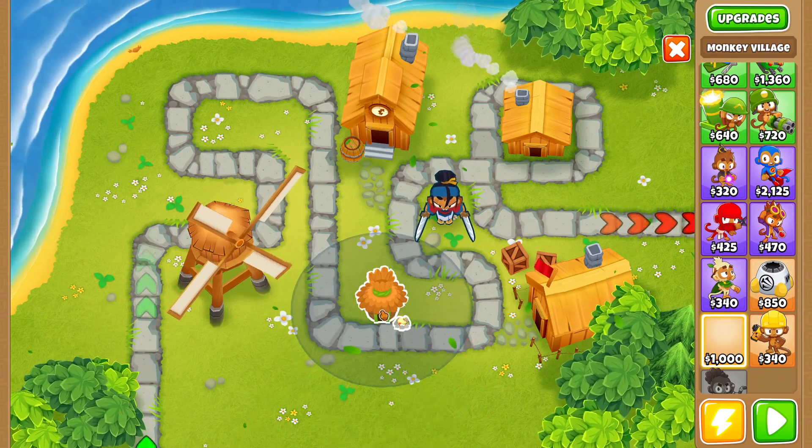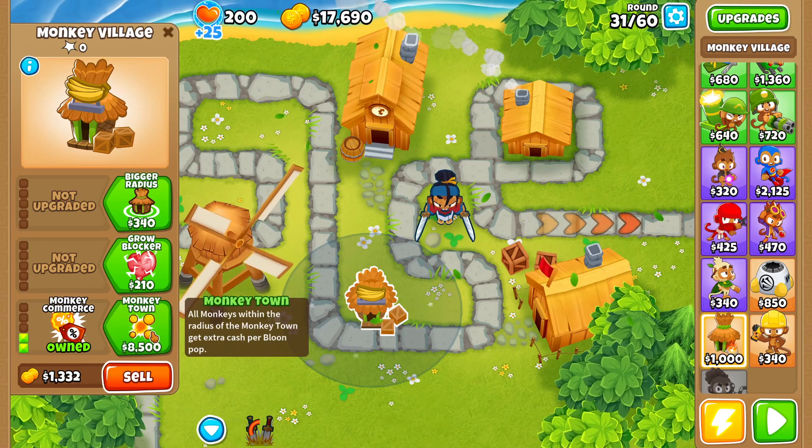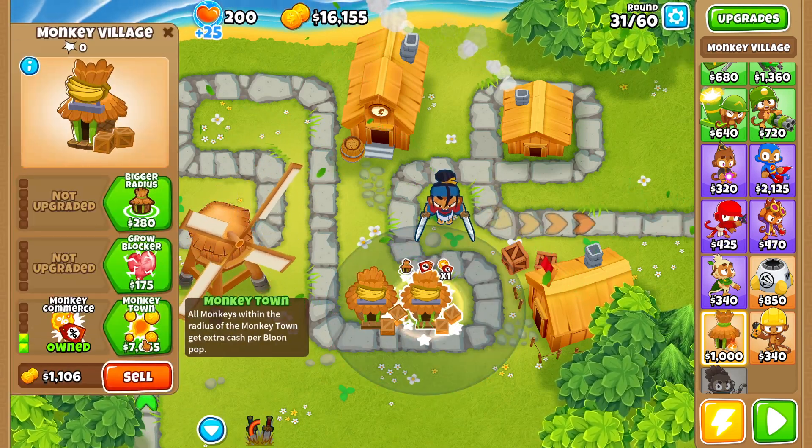For the deflation mode, we're going to be using our tried and true strategy of going with a couple of monkey villages. We'll start with Monkey Business and Monkey Commerce, and we'll grab ourselves a second Monkey Business and Monkey Commerce.